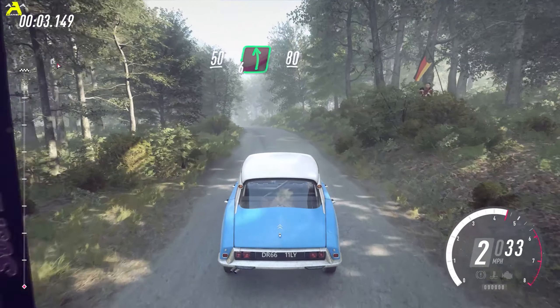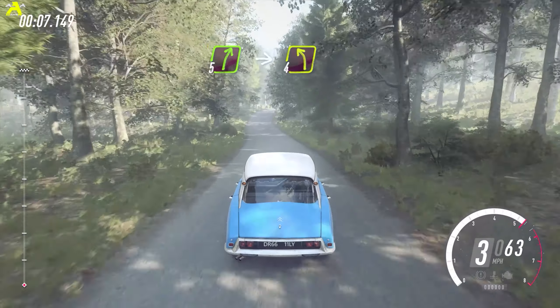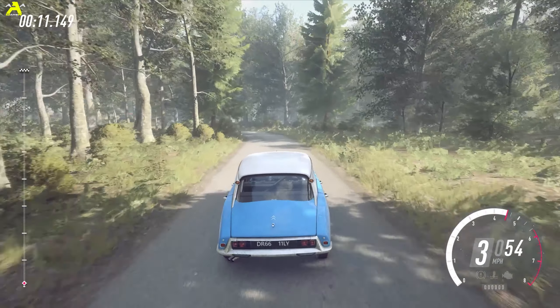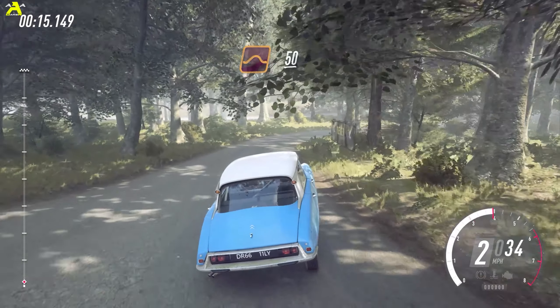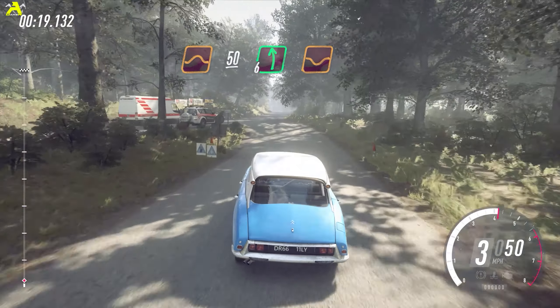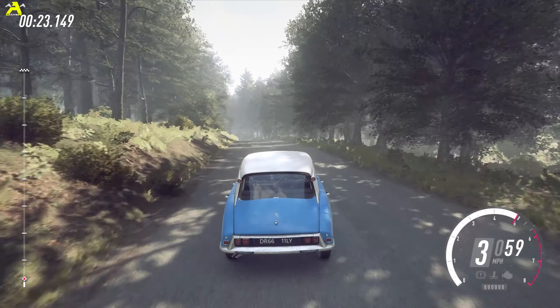56 left of a crest, 80. 5 right of a crest into Deceptive, 4 left, 2 right of a crest long. To flat middle of a jump, 50. 6 left of a dip.